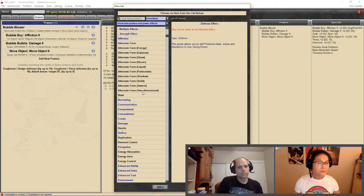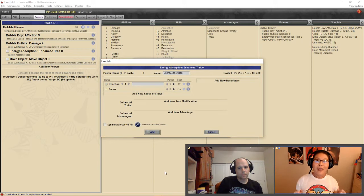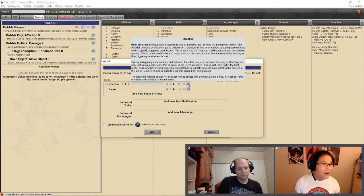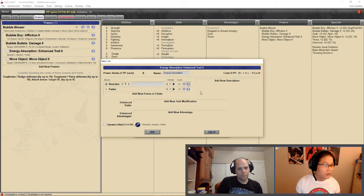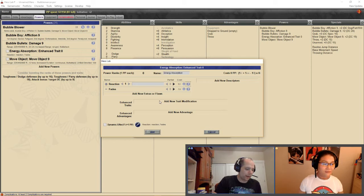Alice wants to add Energy Absorption so that when someone is encased in a bubble, it protects them from incoming attacks. Brandon explains that Energy Absorption in M&M has always been a problematic effect due to power level caps — it cannot bring you above those caps, meaning it's only useful if an enemy specifically uses the absorbed energy type against you.